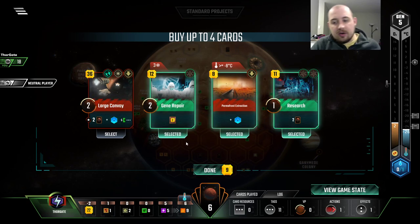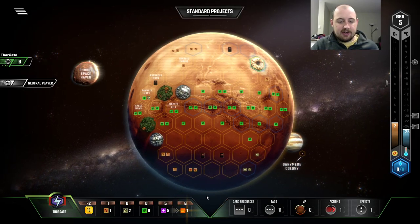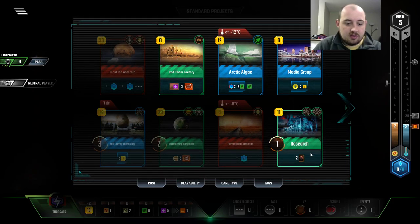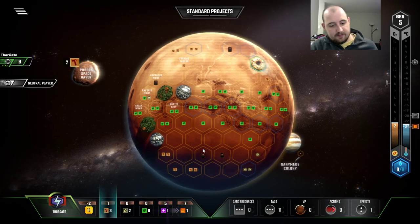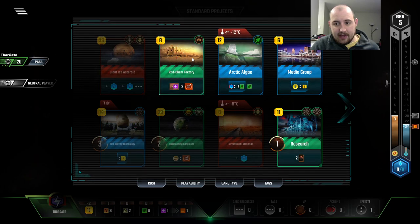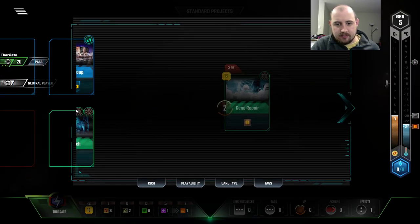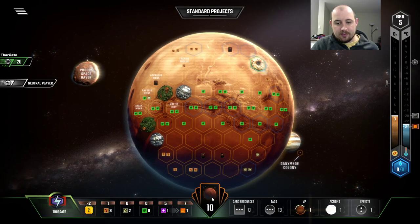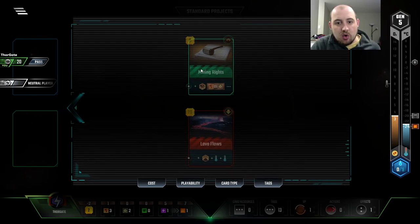Here's a lot of Research Tags — is it worth going for Research? Most people would say, 'Matt, you're crazy, you have no income, how the hell are you going to do Research?' But I want to, so I will. Let's do this. That means I have enough for Research and Rad Chem. And what's our extra card? Gene Repair.